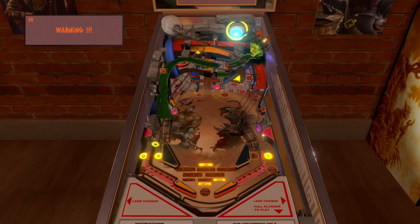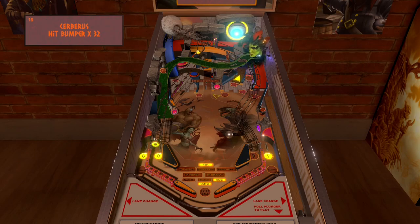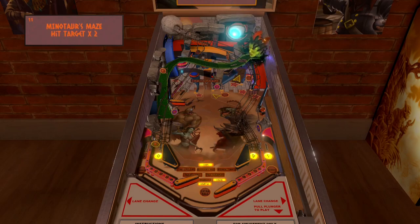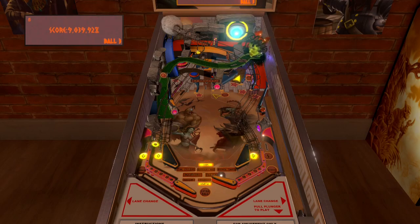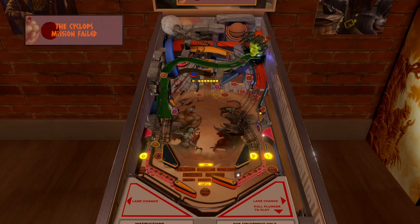How are we supposed to hit the eye? Oh okay, here it is — so we have to hit the eye. That is so cool. This table has a lot of little things you find out as you play. I think you've got to hit that right ramp that's blinking yellow, so let's see if we can do that. I failed, but that's okay — I know what to do now.